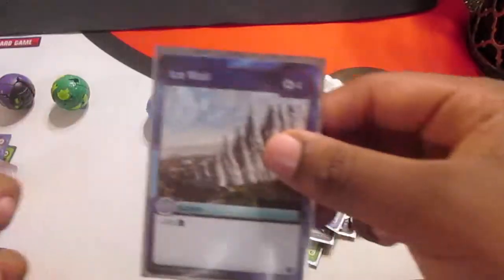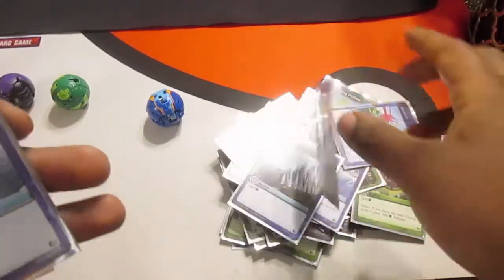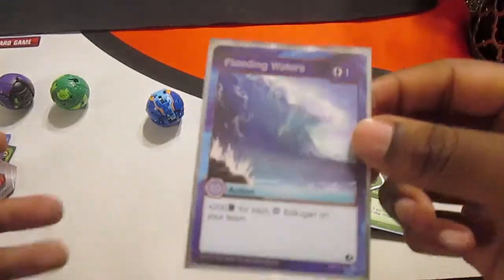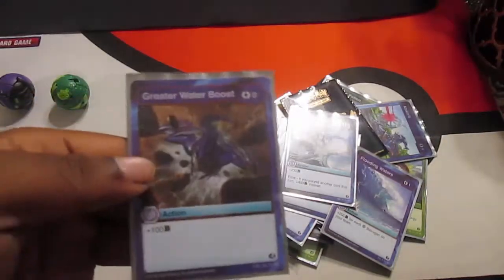For Aquas: Whirlpool. Absorb. Ice Wall. Aqua Shield. Liquid Strike. Flooding Water. And Great Water Boost.